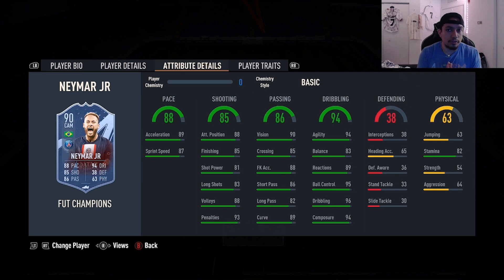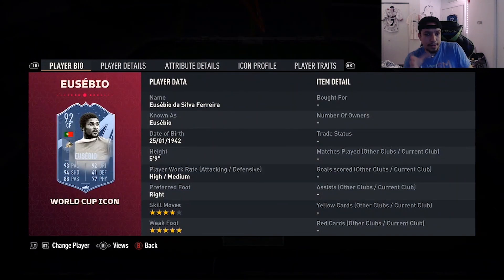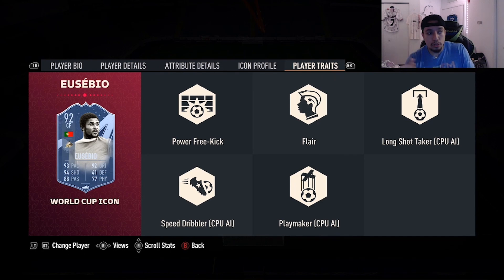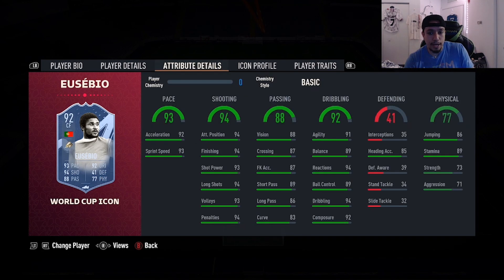Number seven is going to be World Cup Icon Eusebio - 5'9", high/medium, right foot, four-star skills, five-star weak foot, 93 pace, 94 shooting, 88 passing, 92 dribbling, 77 physicality, no shooting traits in game. I've gone against this card a couple of times, never used it, but every time I face him he gives me problems. We all know Eusebio's body in game - he's always a very dangerous player in the final third, scores almost everything in the box. With those pace, shooting, and dribbling stats you definitely cannot go wrong with the card.